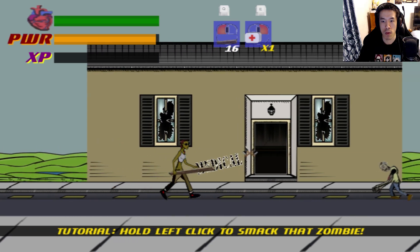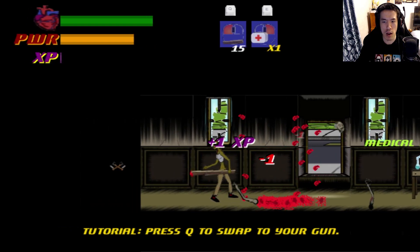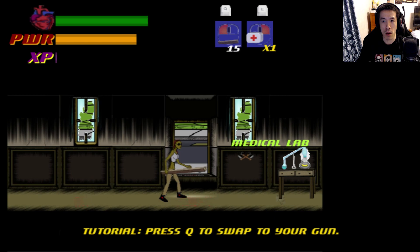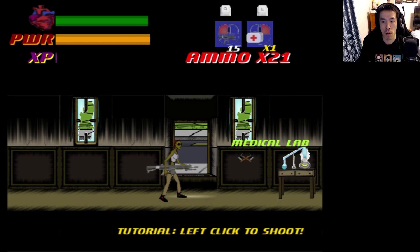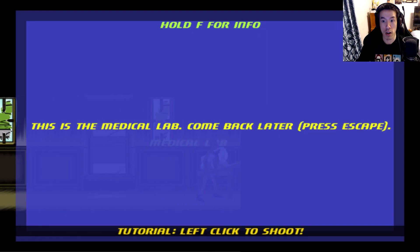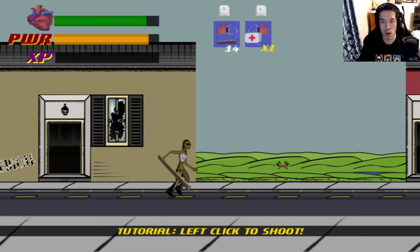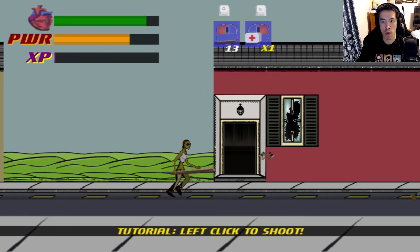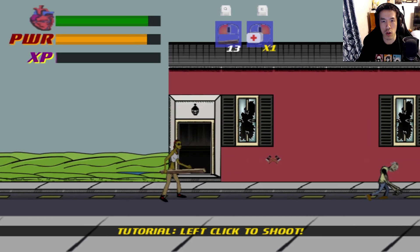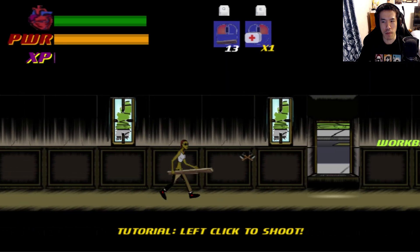This is messed up. What the heck, it went inside with me? Can you swap your weapon? When did I get this? The medical lab — come back later, press escape. Okay, my power goes down, so I'm pretty sure that's like stamina then. Because I move and then I run.